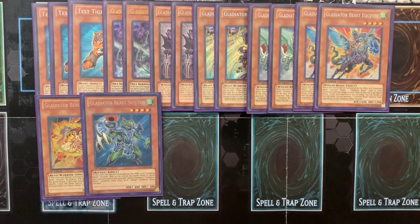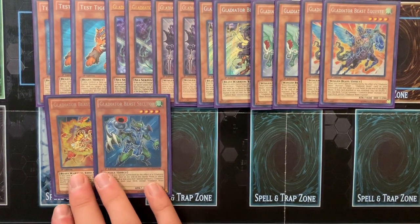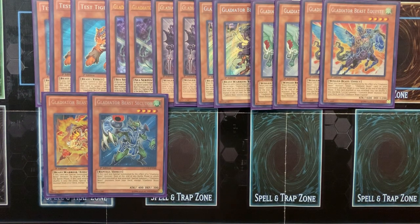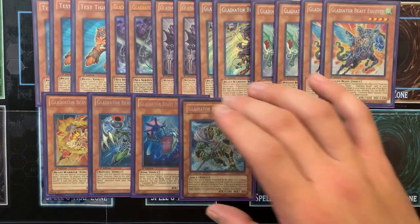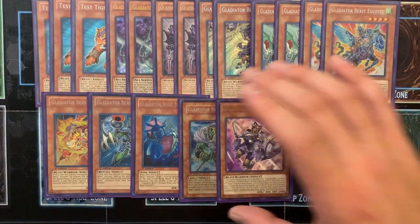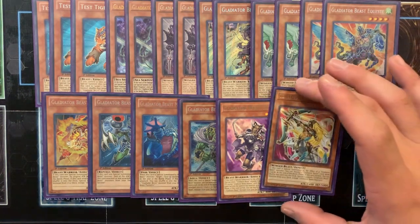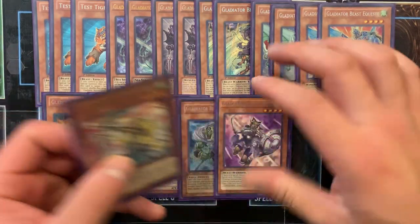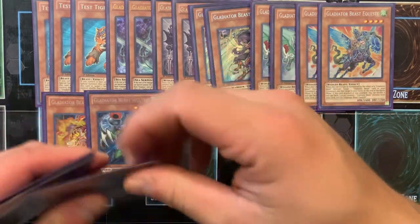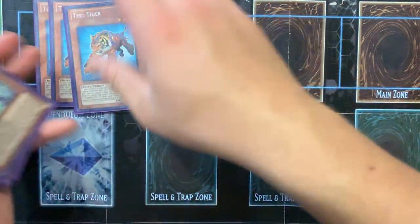The next 1-of is Secutor — his effect is just too good not to run at least 1 of. Special summon him out, attack, he can special summon 2. 1 Bramillo — it's a free pop. Radiori is pretty much just Called by the Grave. Atorix is level manipulation, definitely a 1-of, was playing more but not really that great. And Sagittarii — the new Gladiator Beast support monster-wise was okay. I think Dominantanus is an amazing card, and this one is okay, but I feel like it was slightly lackluster. Their effects could have been something different.